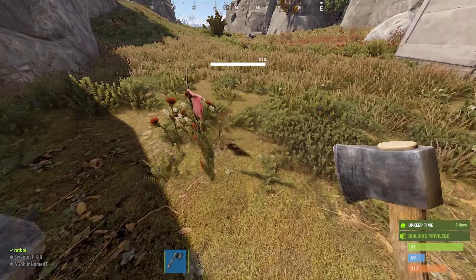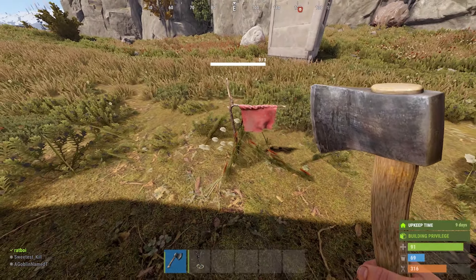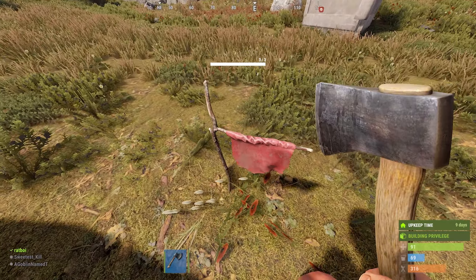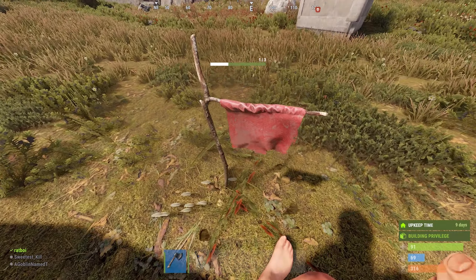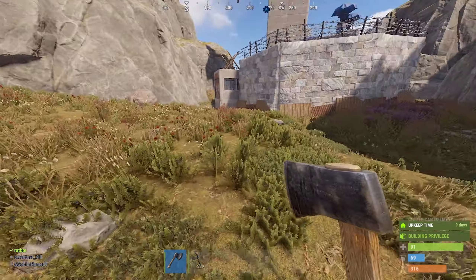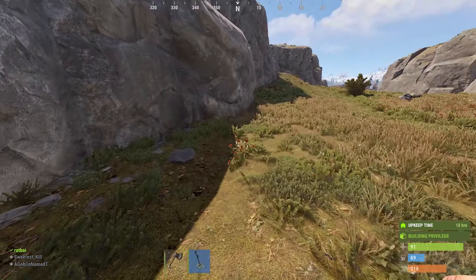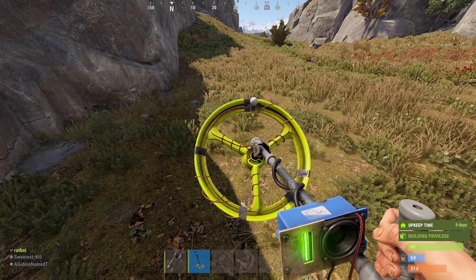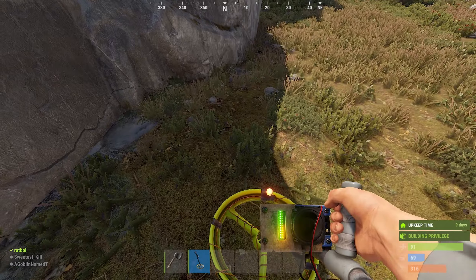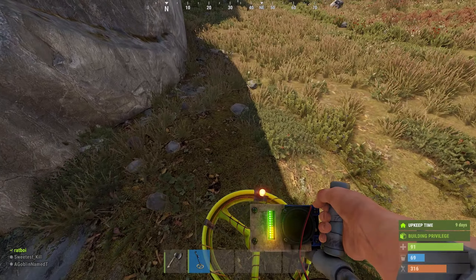I went right past it here, here, and here before I was able to actually dig it up. Now you get this little flag thing, and basically all you need is any type of tool — you can even use your rock — and you just break it down. Look at that, a coffee can helmet! That's honestly really cool. You just hit it with your melee and it's as easy as that.